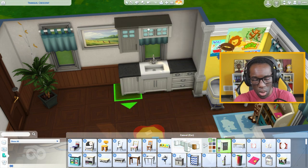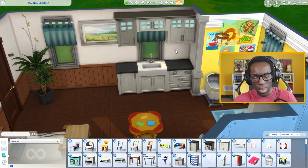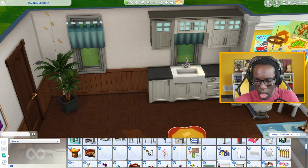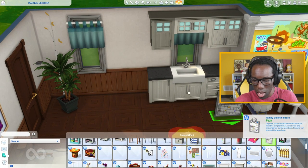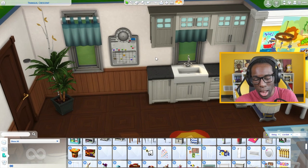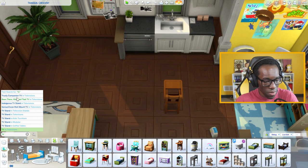I'll do one cabinet piece here and one over there. I think it looks really nice — a small little kitchenette. We'll take out this photo and use one of the bulletin boards so the parent can keep track of family events and playdates. So hear me out: we have a high chair right here.